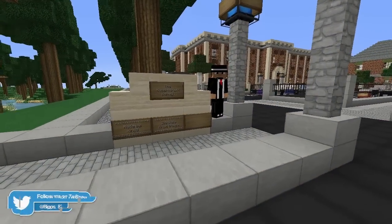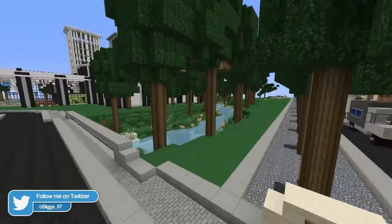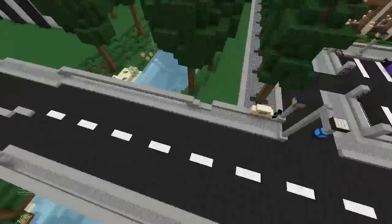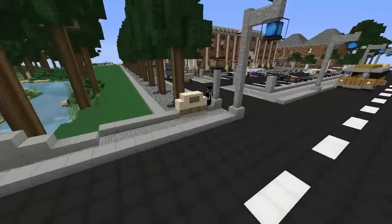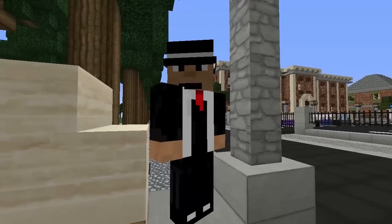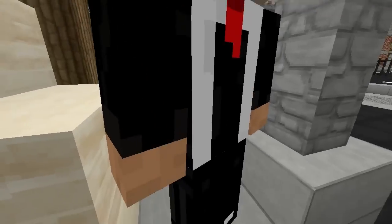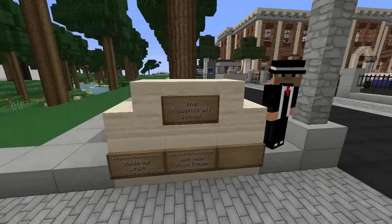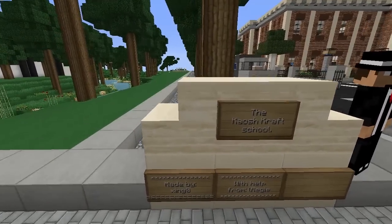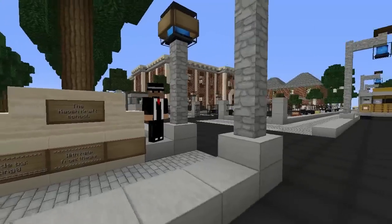Welcome back to another tour on the Chaoscraft fan server. Today we are in the creative world again, right next to the theater. Come down this road and you'll see a sign — we are going to be touring this build. It says 'The Chaoscraft School, made by Zingo with help from L Reggie.'